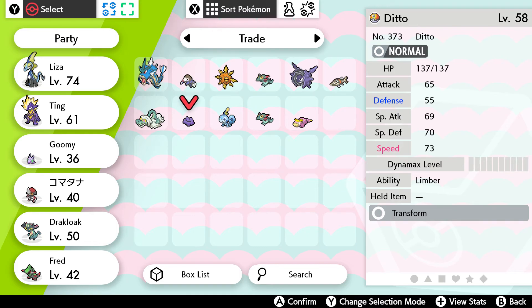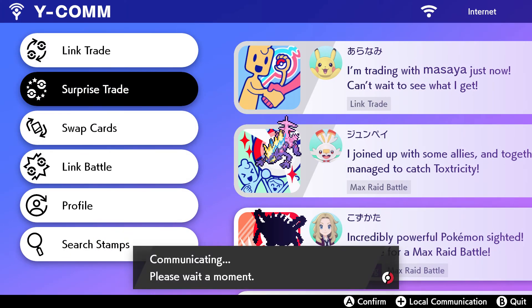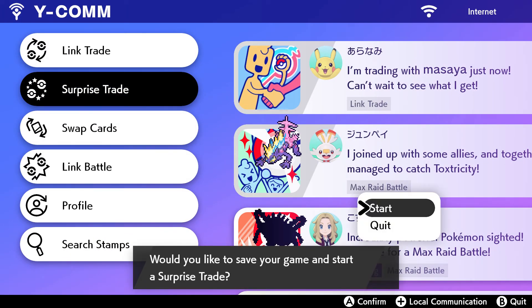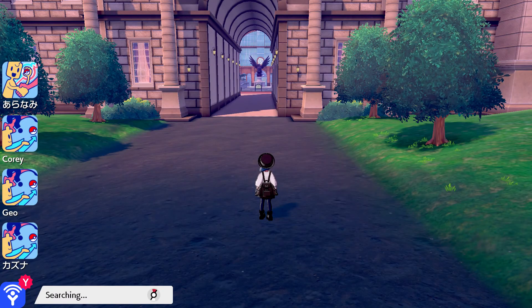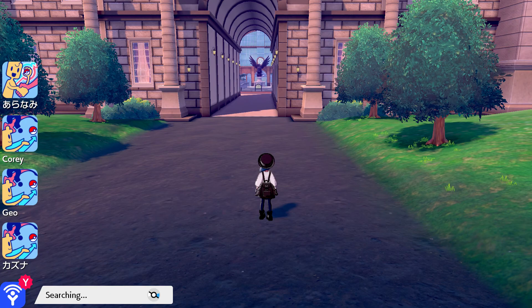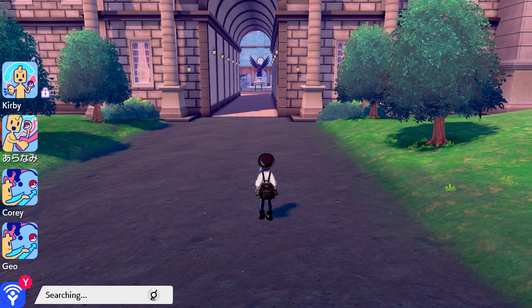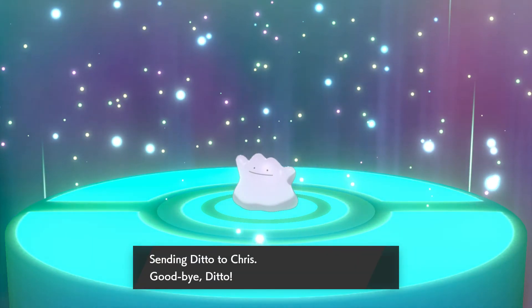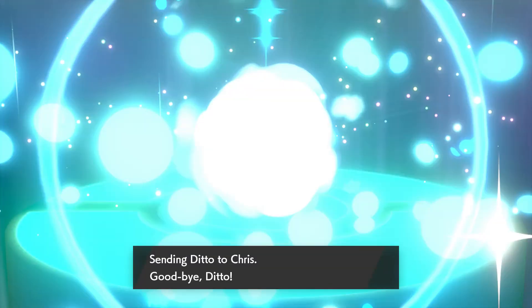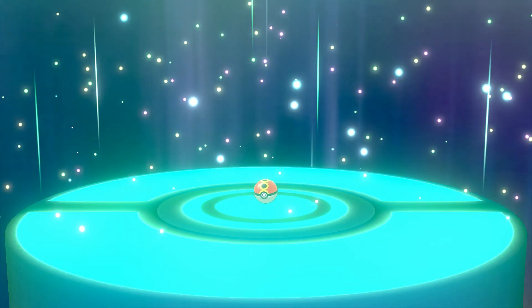Alright, moment of truth — I'm sending out a level 58 Ditto and I'm hoping it goes to somebody who's not English-speaking to help with shiny trades, like maybe they can get shiny eggs from it. It probably went to Chris. Well, I hope you appreciate the Ditto, Chris, I really hope you appreciate it.